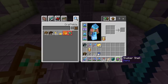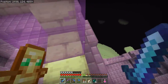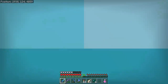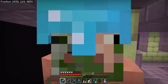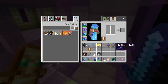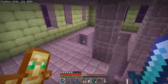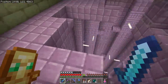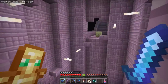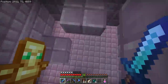I just killed one shulker and he dropped three shells. That's one of those bugs that nobody needs to report and we'll just passively all agree not to tell anyone about. Shulkers are only ever supposed to drop two shells at maximum, so that's why I'm calling it a bug — but it's a great bug.